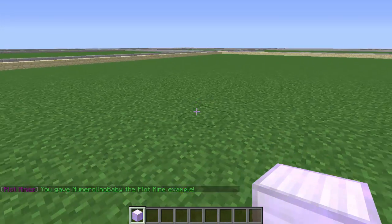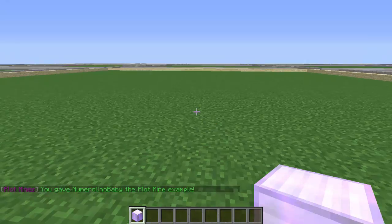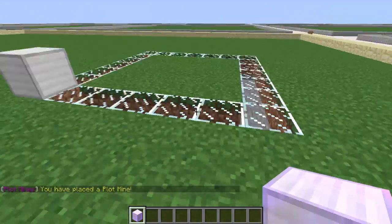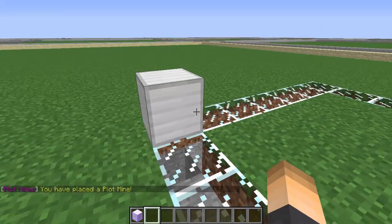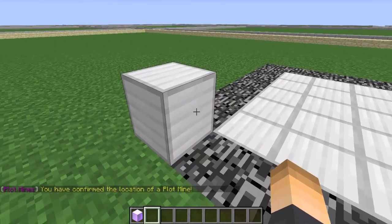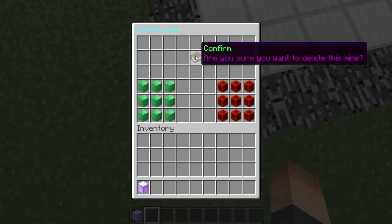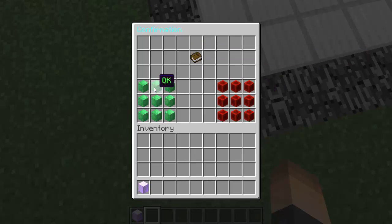We're going to give the player just one mine, though you can give multiple if you want. Here's the block — once you place it down it'll turn all the blocks around it into a mine. It won't be huge. Right-click and it creates the mine. You can right-click again on the placed block to change or confirm its position, or confirm to delete it.